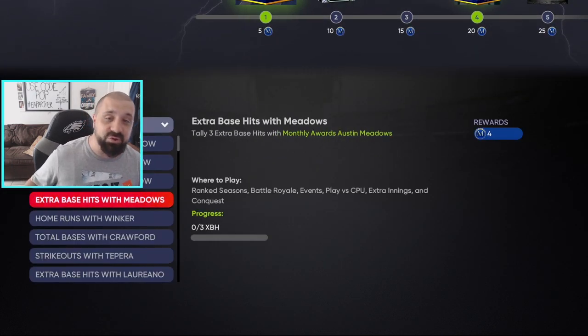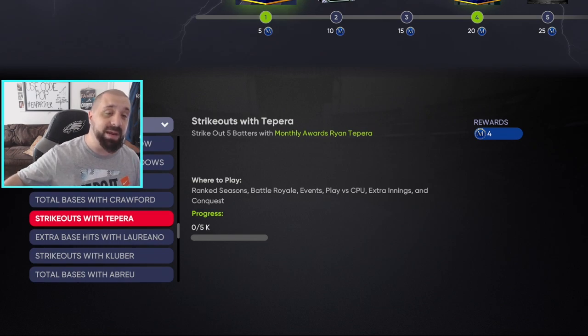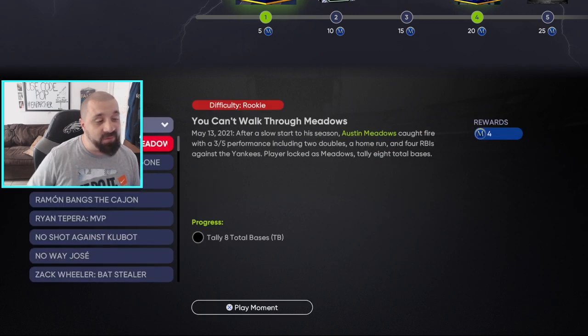Once you earn the May player cards — Austin Meadows and Jesse Winker — you put them in a lineup. Scroll down through the missions: you need to get three extra base hits with Austin Meadows and two home runs with Jesse Winker. You can play on Rookie mode against the Orioles — that's what everybody does — or play Conquest to knock out those individual missions.